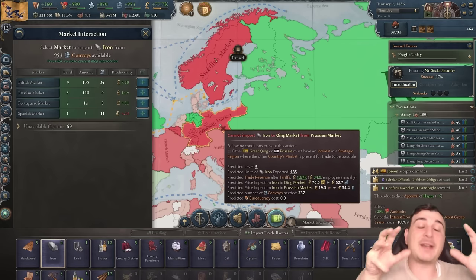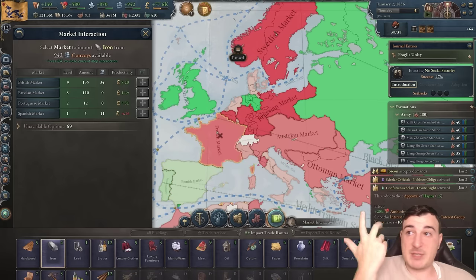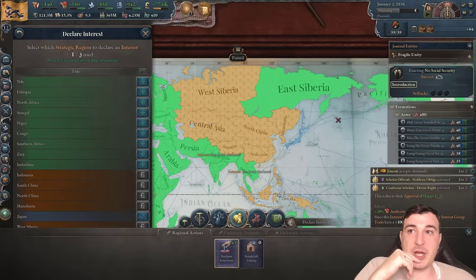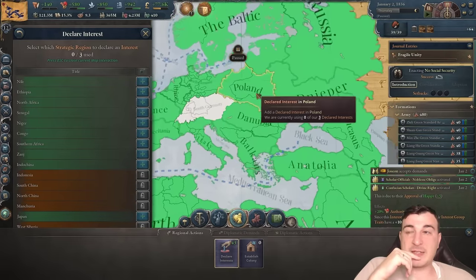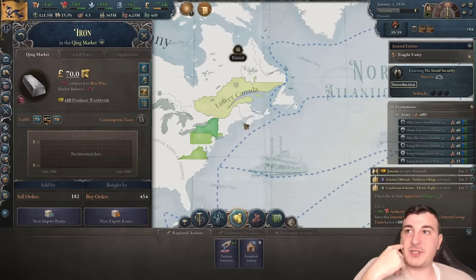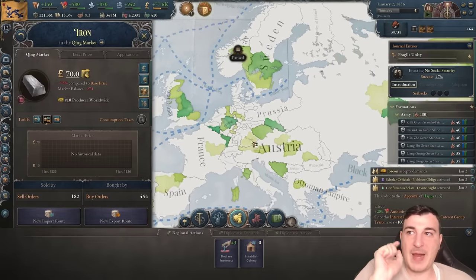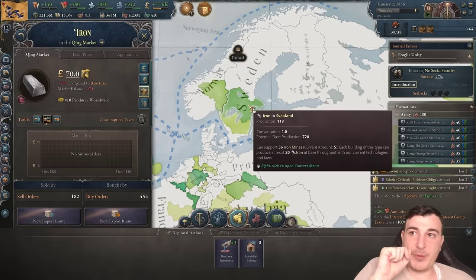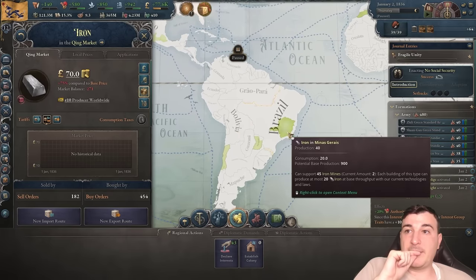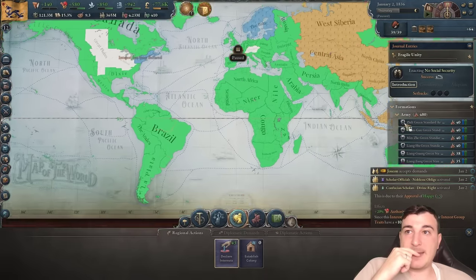We need to change our declared interests. Right now we start with north India, Indochina, and Japan. I'm going to switch to Sweden, the Baltic, and New England to import iron. I'm already importing from Russia, Britain, Spain, and Prussia. This is only temporary — we need to rely on iron and tool imports until we build our own production, because otherwise we crash our economy. We need these resources for everything.